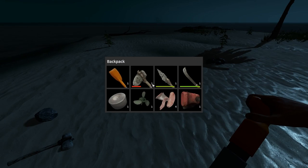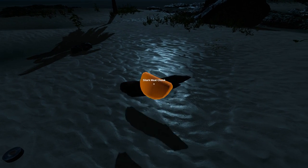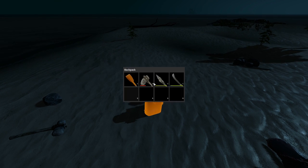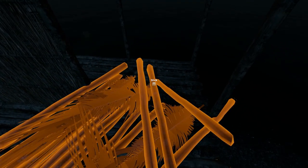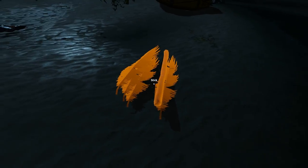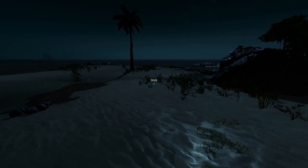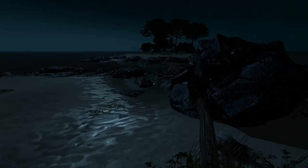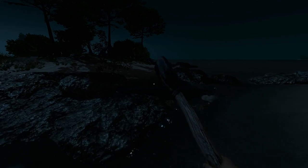I got everything I needed, so let's dump it all right here. Dump the shark, dump the propeller. We're probably getting hungry, so we're going to go ahead and cook up that shark. Let's grab some sticks — I think we need five. I want to cut down every tree on this island so that if I see an island with a tree, I know it's not mine.